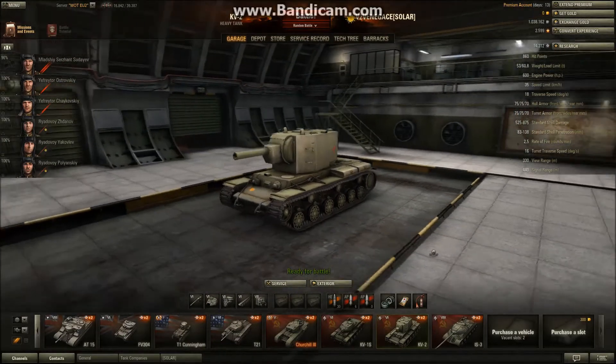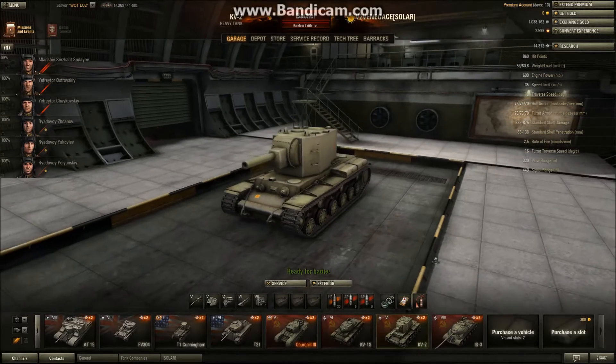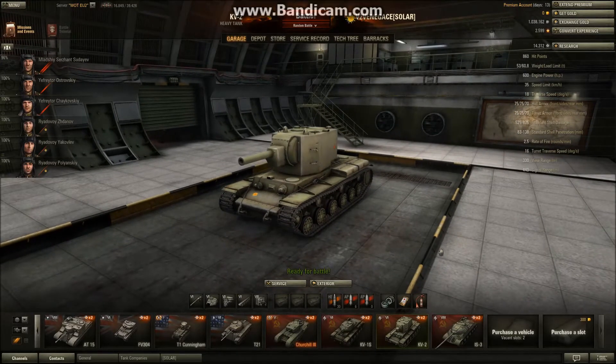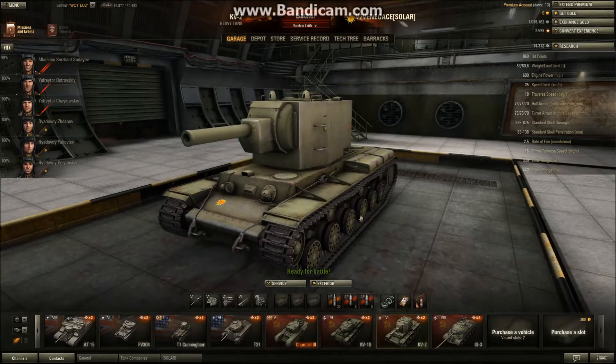Compared to the other tier 6 Russian heavy tanks, you can't really compare the KV-2 to the others because it's really special. It doesn't have the armor of the T-150 or the agility of the KV-1S. But it does have this monster gun that can absolutely wreck tanks - especially those new German tank destroyers that don't have any armor at all. You're just going to penetrate with a high explosive shell and do massive damage, as you'll see in the footage I'm going to provide.